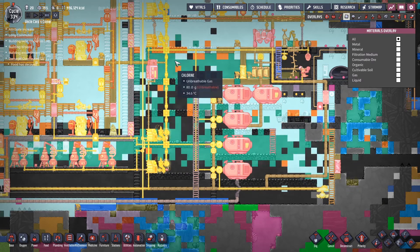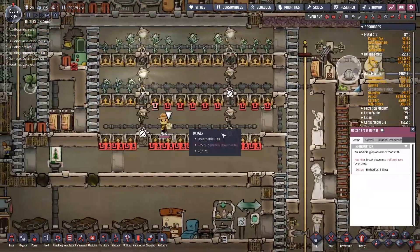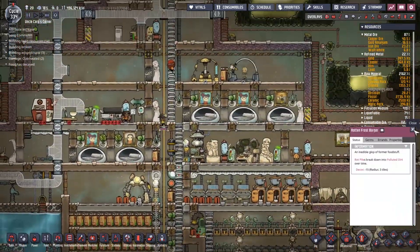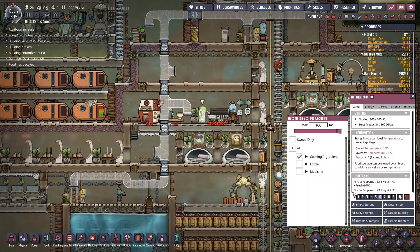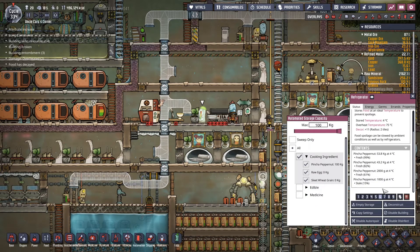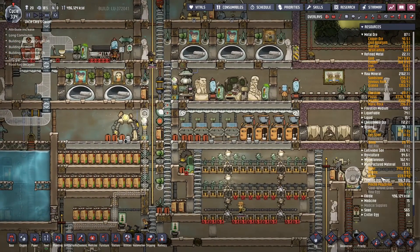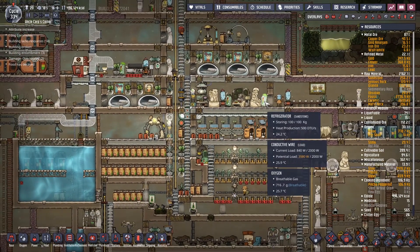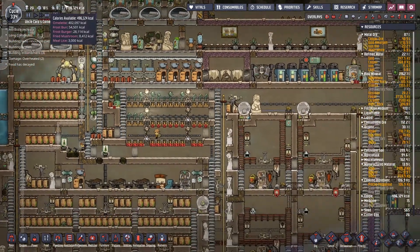I'd assume that the chlorine fell here before the oxygen. No food has decayed - wait, frost burger? Why are my frost burgers rotting? Oh, this is full. What do we have here? A bunch of pinch of pepper nuts - actually nothing but pinch of pepper nuts. We have too much pinch of pepper nuts. We have fried mushrooms, omelets - we have way too many omelets and way too little of everything else.